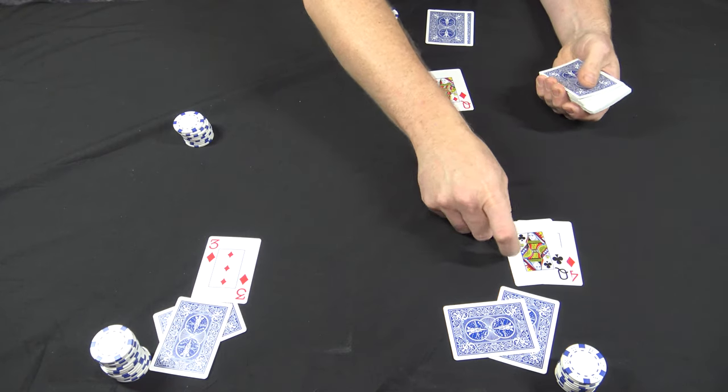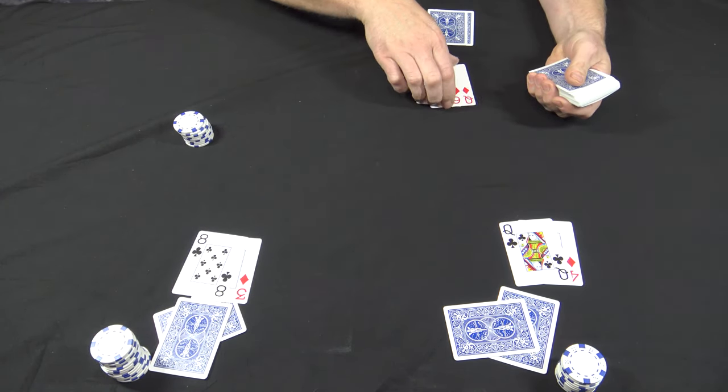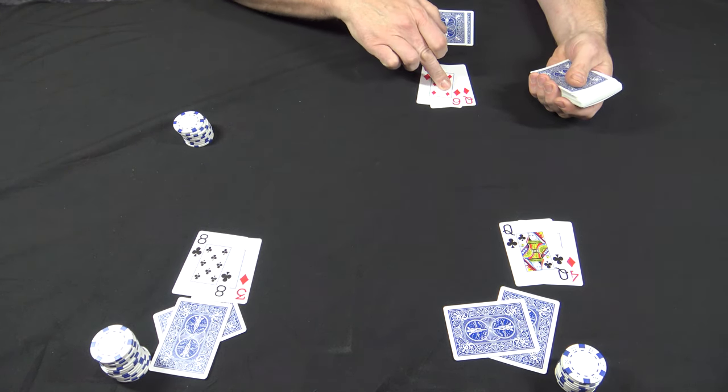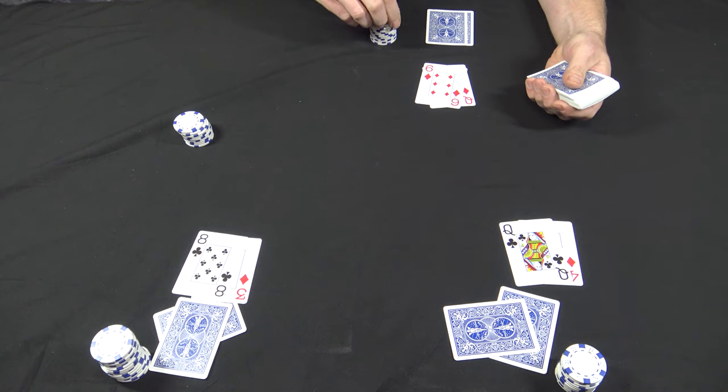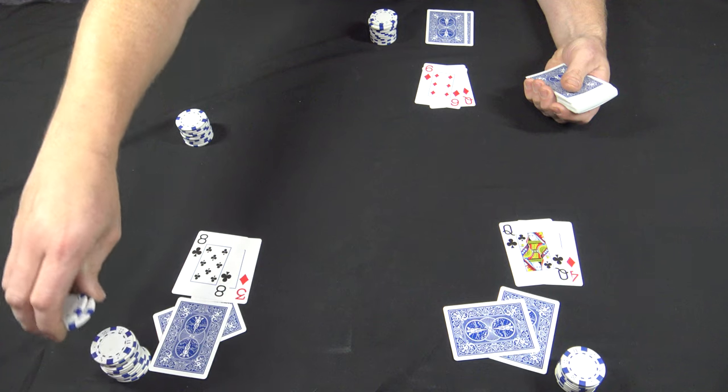Give everyone their second up card. Once again, dealer is showing the high hand with the queen six suited, and dealer's gonna go a quarter. The rest of the table will just call.